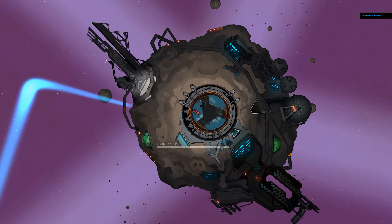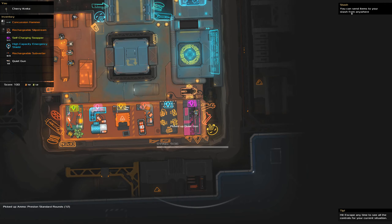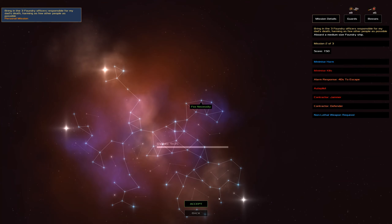So good. Throw you in there, all done. Take the gun, just so we've got that as an option. Teleporting guards, but not ones with keys. Defender. Jammer. 40 seconds to escape.